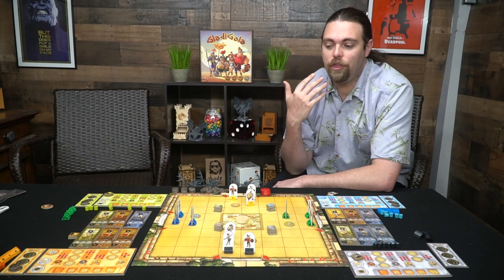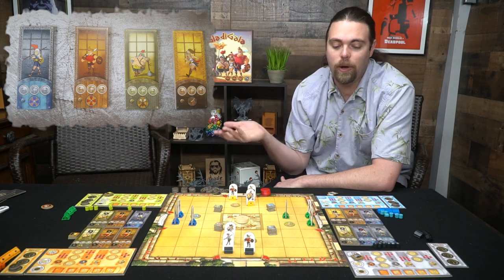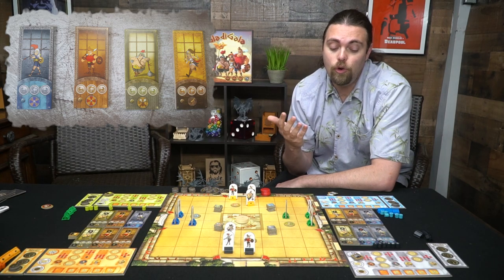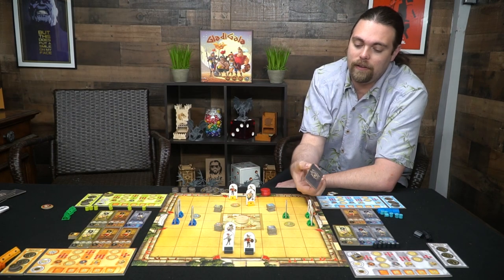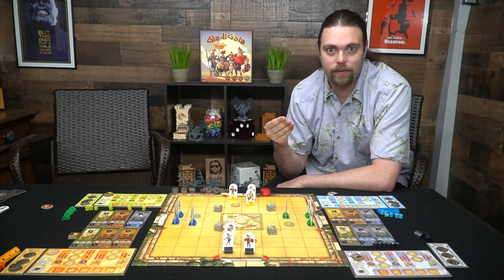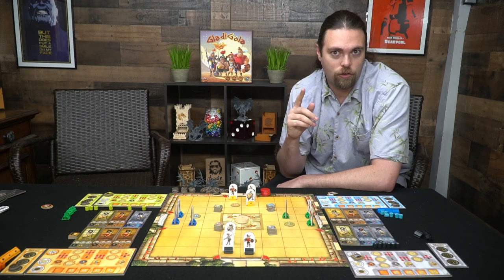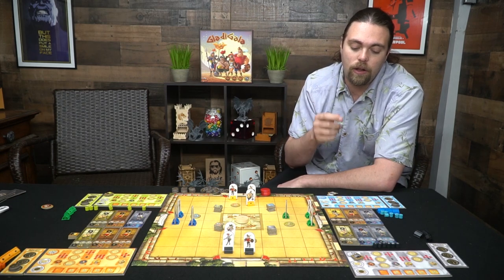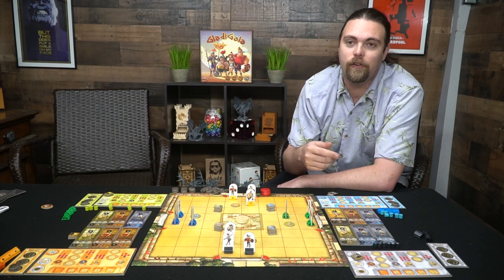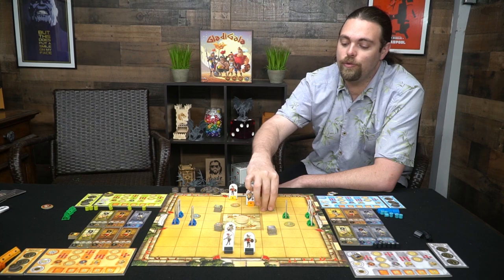Every player starts with three characters in a four-player game, though it differs by player count. To begin, after choosing your characters, you pick gladiator tokens — two ones and a two, based on the Roman numeral on the back. Then set all your magnets in the center of the hex on top, and one magnet on the bottom-left area which means 'do nothing.' You should have two magnets on each character.